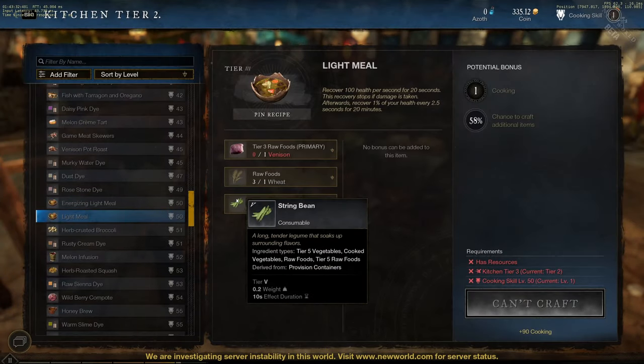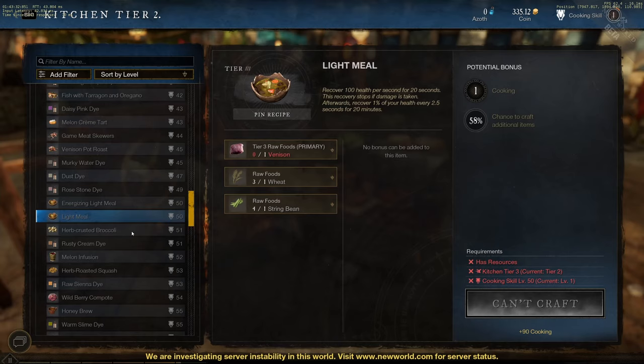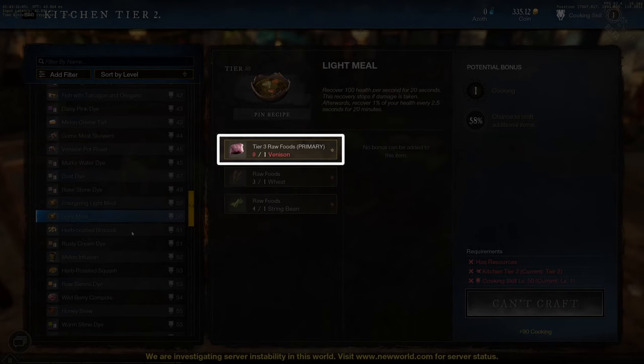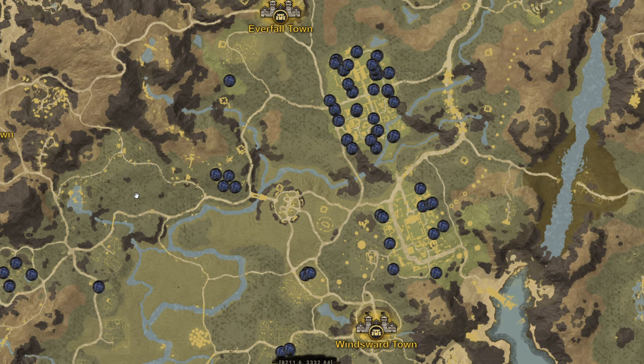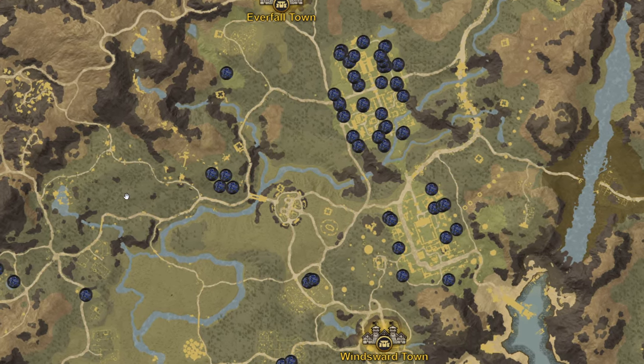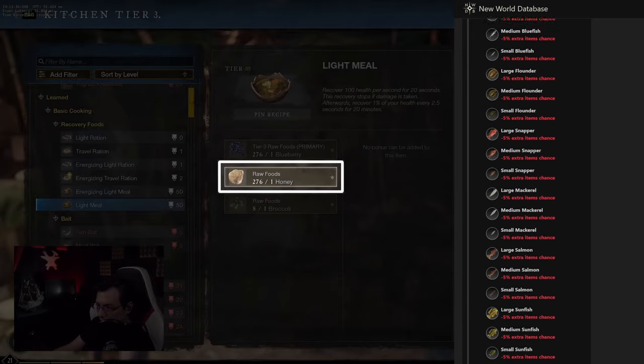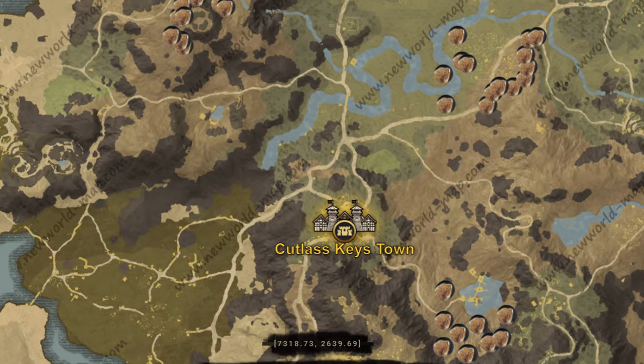For Phase 1, we'll be using the Light Mill. As with the one in our previous guide, it can also be made by using many different resources as primary, secondary, and tertiary ingredients. The only restriction is for the primary ingredient, which needs to be a Tier 3. The one I like to use is the Blueberry, mostly because it can be found in high quantities between Everfall and Windsward. If you do not like to harvest blueberries, some popular alternatives are cabbage and potatoes. As the secondary ingredient, you can use basically anything, and the one I prefer by far is Honey, since it can be found in huge quantities near Cutlass Keys.